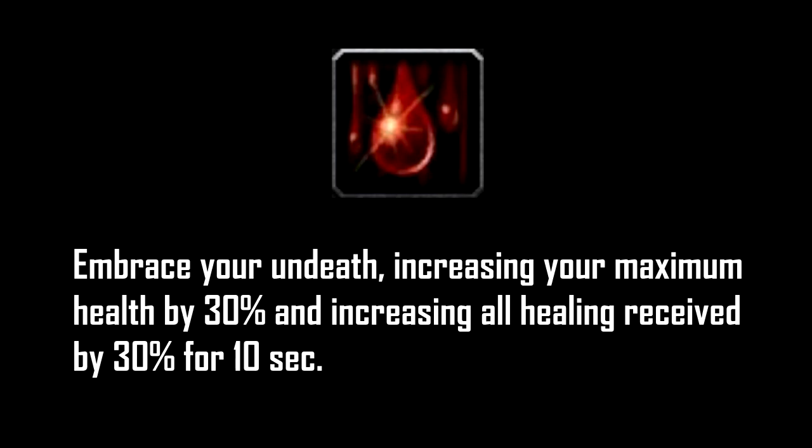Next on the list: Vampiric Blood. It increases your maximum HP by 30% and increases all healing effects done on you by 30%, lasting 10 seconds. This is probably your most often used cooldown. You should use it pretty often because of the talent Red Thirst — when you spend runic power using Death Strikes, it reduces the cooldown of Vampiric Blood by 8 seconds for each Death Strike.